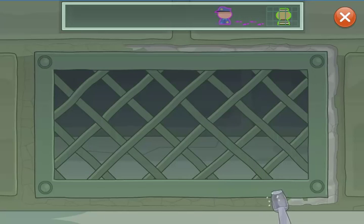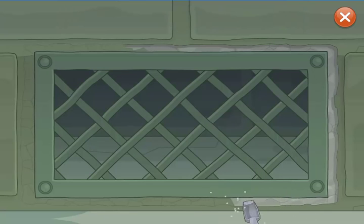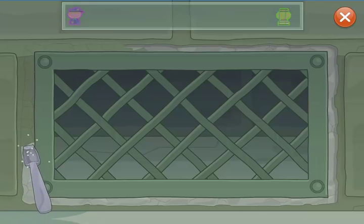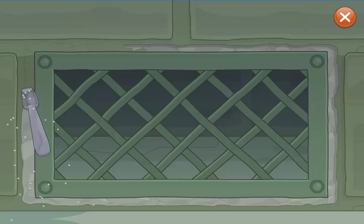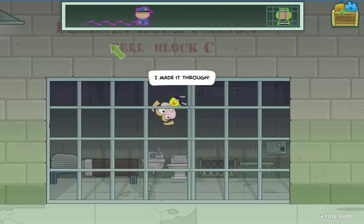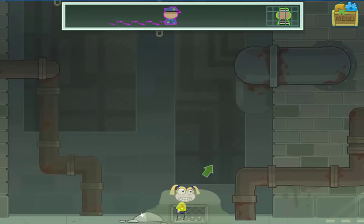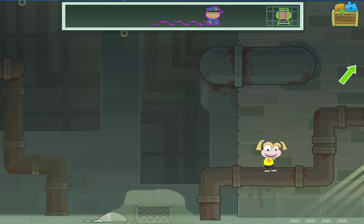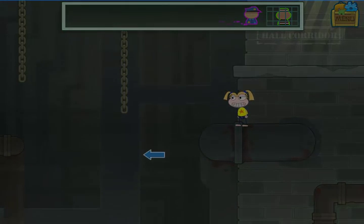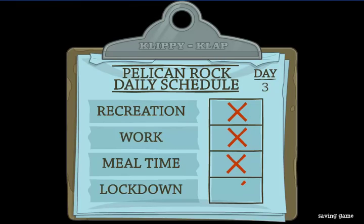Once again with the guard out of the way, I go full steam ahead and chip through the vent. I'm through — I can now sneak through into the corridors behind the cell. At this point there's not much I can actually do because I still can't be out of my cell for too long. Until I can find a way to make the guard think I'm in the cell, there's not much more I can do.